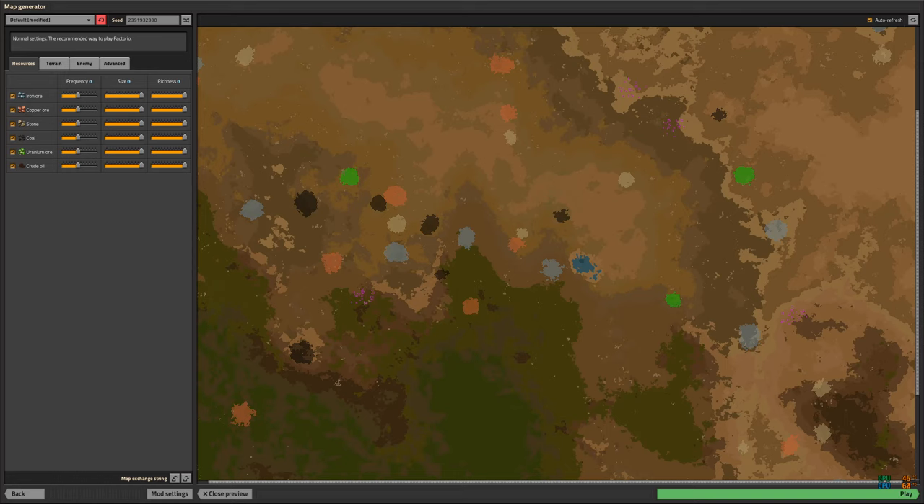Back to map settings — this started out as a rail world and has changed completely since then. All resources are set to maximum richness and size. This avoids the late game degenerating into a chore of running around trying to place mines faster than they're emptied. If you have 20 iron mines and in the time it takes to go out and add another, one of your old ones empties — then your limit on your mega factory isn't your computer's UPS or how big you can plan, it's how long it takes you to go out and put down blueprints for the next mine.